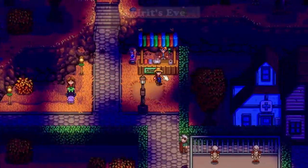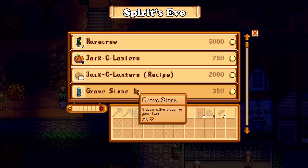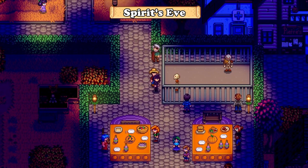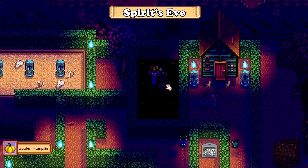For the other festival, we have Spirit's Eve, which is also one of my favorites, but you don't get much here. Pierre sells the rare crow number 2 and a Jack-o-Lantern recipe, while the maze reward gives you a golden pumpkin, which sells for 2500 gold. I just love the atmosphere about the festival though.